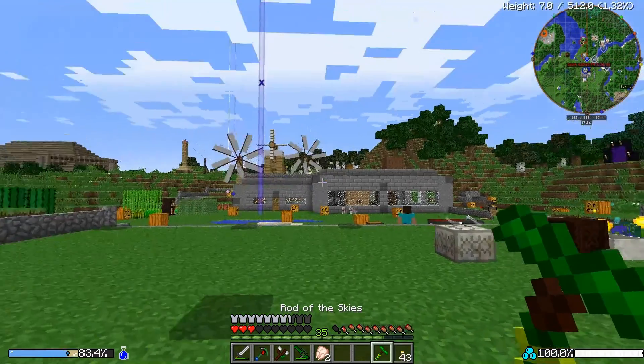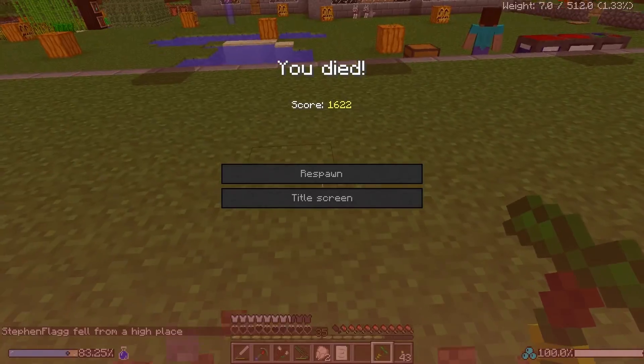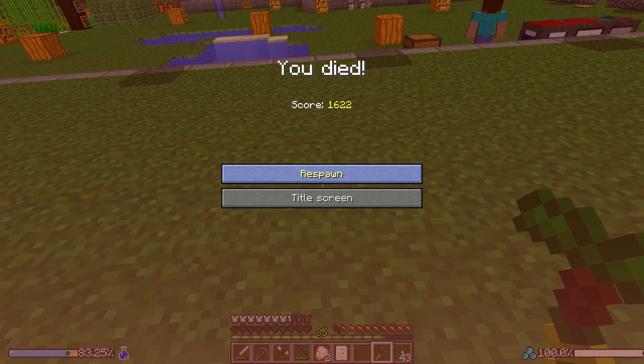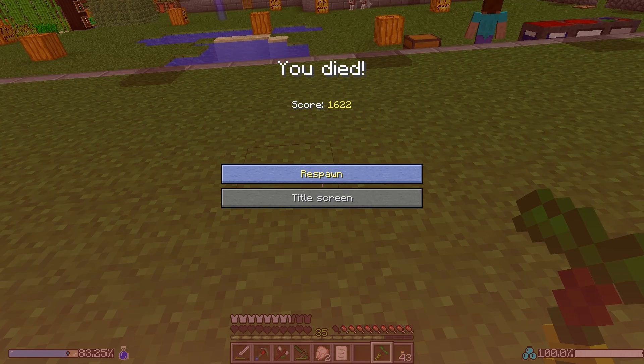And that is it — that is our Rod of the Skies. Now if our mana is charged up, we should be able to do a super jump. Oh-ho-ho! Ah ha ha ha ha! Check you later!